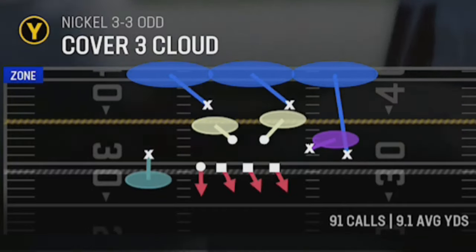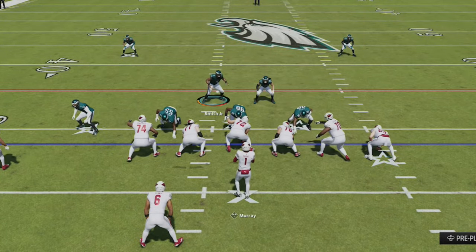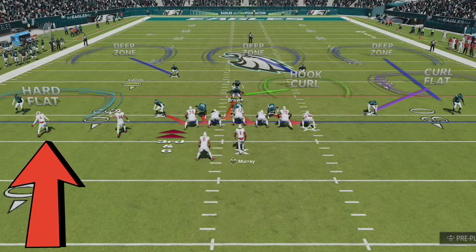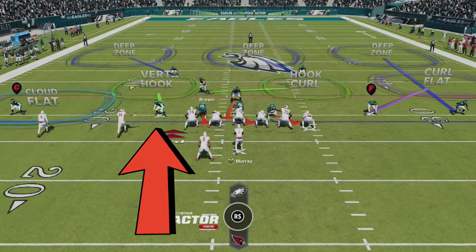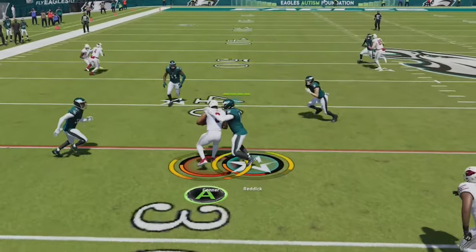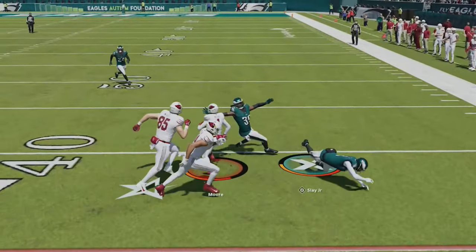The setup is still the same: flip the play in the huddle, then pinch the entire defense by pressing RB or R1 down the left stick, then blitz one of the middle linebackers and place them behind the tackle with his arrow facing in the right direction for the blitz. Since he has trips to the cover 2 side, I play over the top coverage to protect that side and turn the hard flat into a cloud flat, while also putting the linebacker into a hook to take away any quick throws. He still attacks that area, but the hook-adjusted defender makes the tackle short of the first.